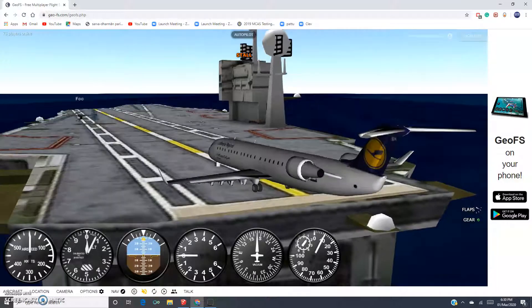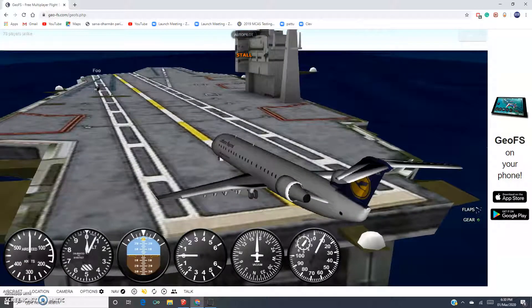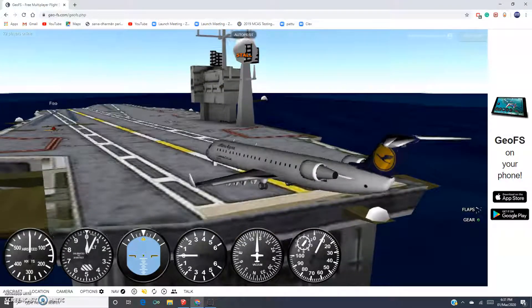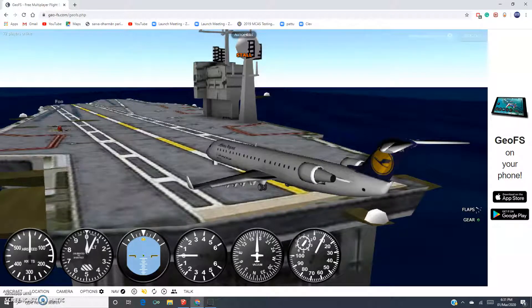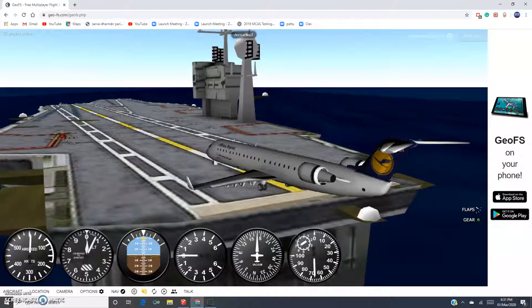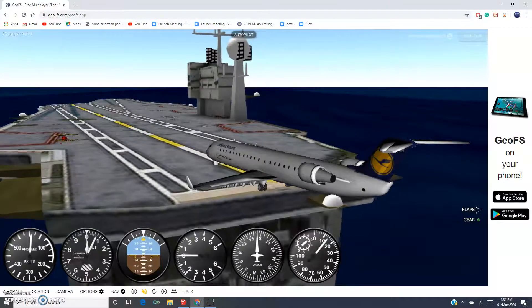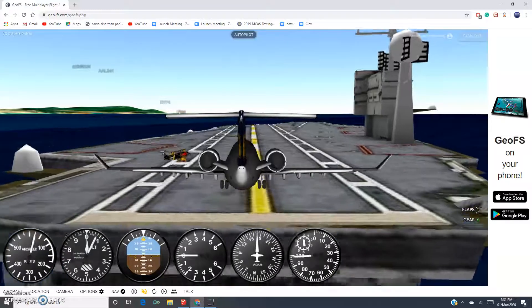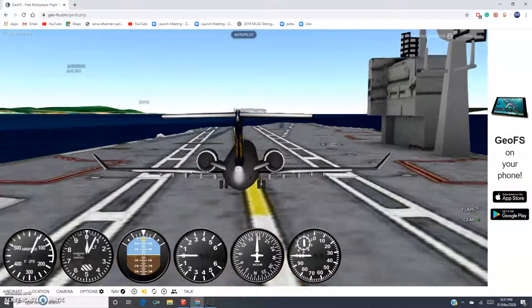I'm going to try flaps 1 this time just to gain more speed more quickly. So we are at flaps 1. Let's attempt to use the entire carrier right now — I don't know why, but that's the rule. We hammer throttle and — nice. So I'm going to attempt to take off successfully.